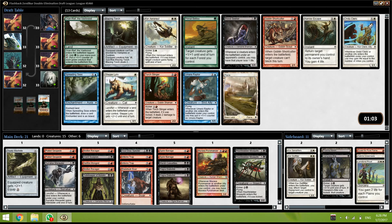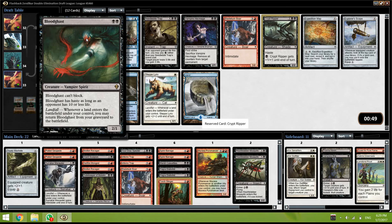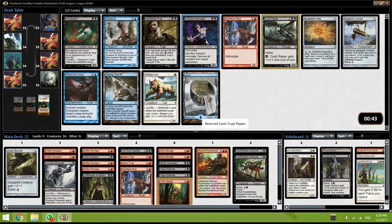That was actually close. Alright, so Blazing Torch is very good but Torch Slinger is probably a little better. These two are also fine but Torch Slinger can just kill something and still be a 2/2. Bloodghast — what? And the Hexmage, and Creep Trooper — wow. Okay so we can take the Hexmage which is very good, or another Boar which is also very nice, or the Creep Trooper. All of these creatures are very good.